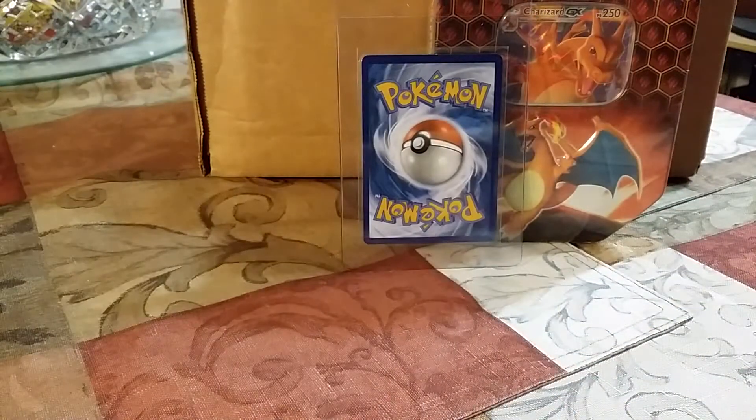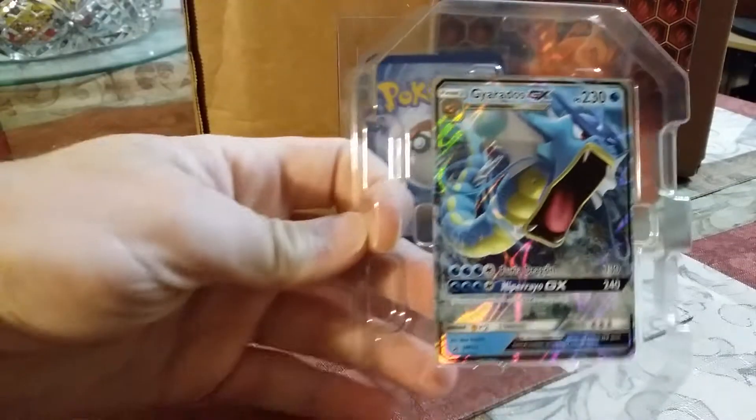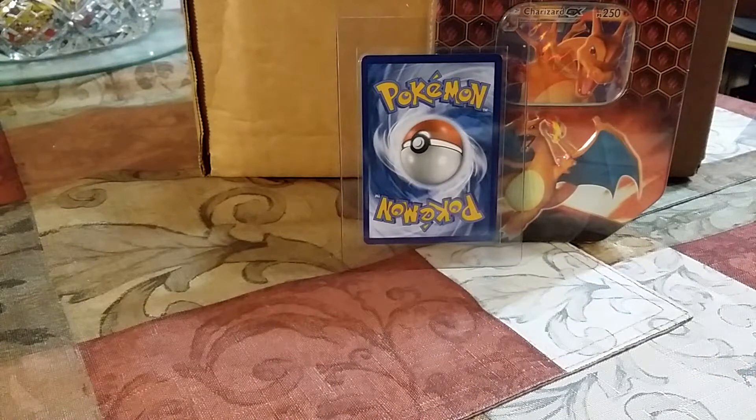So let's do this tin right here, brought to you by Crying Kid. Alright, so there's the Gyarados there, which is different than the one that I pulled last time. You can tell because one is a set number and one says SM, like Sun and Moon.